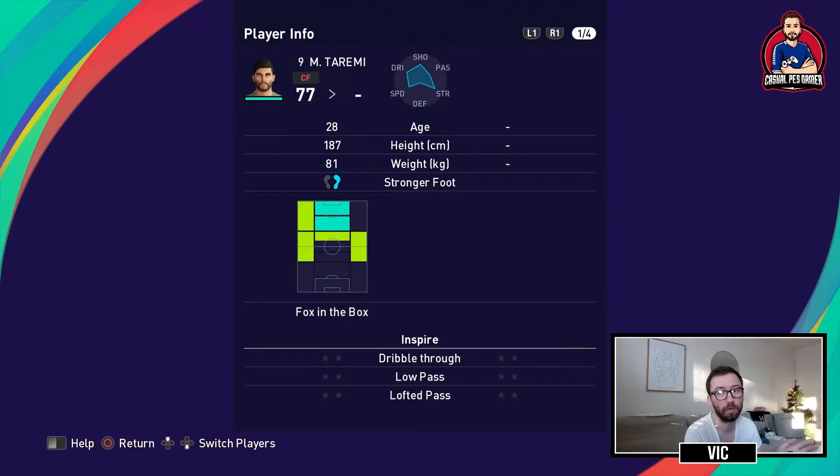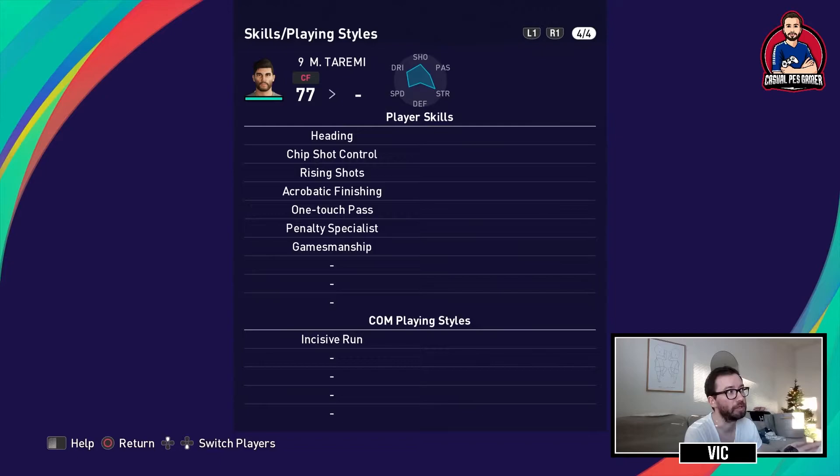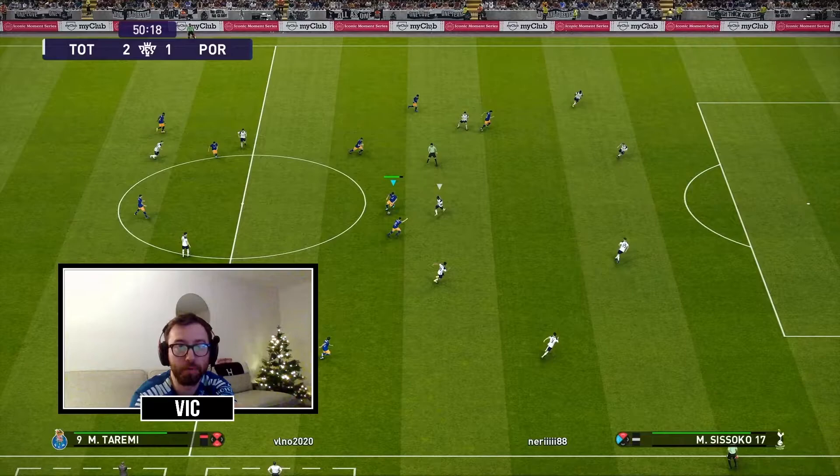Up front we have Mehdi Taremi — he's a fox in the box, a typical striker. He's tall at 187cm, right-footed. He can finish, he can head, he has kicking power, decent ball control, not that good of a passer. He has the heading skill, chip shot, rising shot, acrobatic finishing, and one-touch pass — which is great for combination triangle plays.